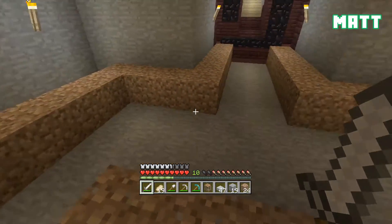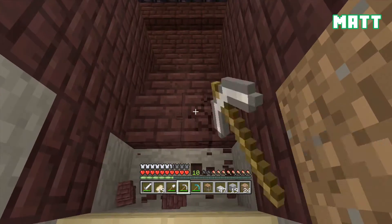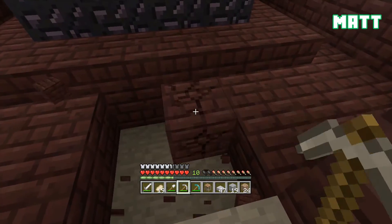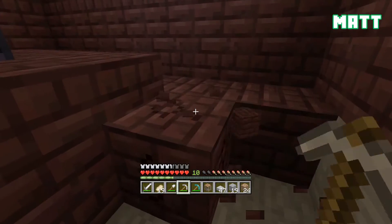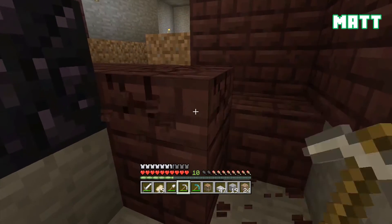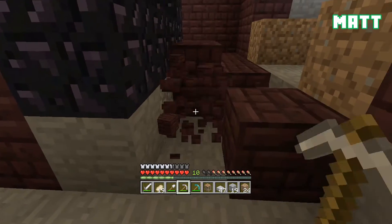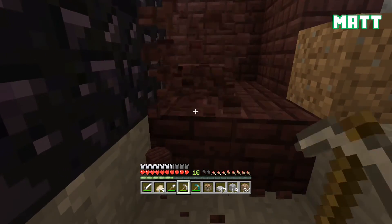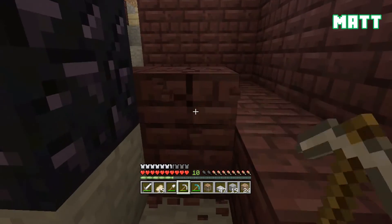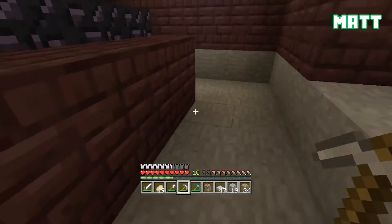The stairs are also going to wrap around the portal as well — this is where the portal will eventually be, where I'm going to move it to. Now we're going to start taking some of this out. You might be asking yourself why Matt, why are you taking out the stairs when you're only changing the room? Well, we're not just changing the room, we're changing the design too. I want to clear this out because I don't want it to be netherrack all the way around — I want contrast.